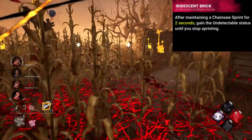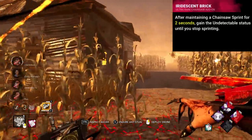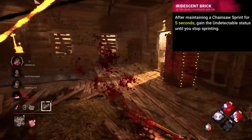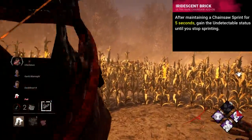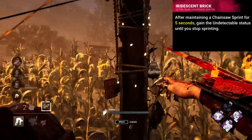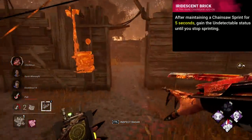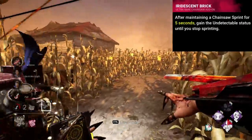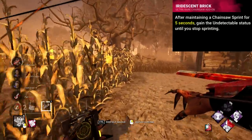Iridescent Brick was introduced as part of Billy's rework in Year 4. This addon gave an effect similar to its current one of making you undetectable after a short duration of chainsaw sprinting. Currently it's just 2 seconds, which is okay. The old version however was 5 seconds — which is a lot longer than it sounds, and most maps don't even have the option to maintain a sprint for 5 seconds; there are a few maps where it's actually impossible. Even if you do activate it, your chainsaw is still very much loud. All this is doing technically is suppressing your terror radius with the undetectable effect, which is by no means a guarantee that you won't be heard.